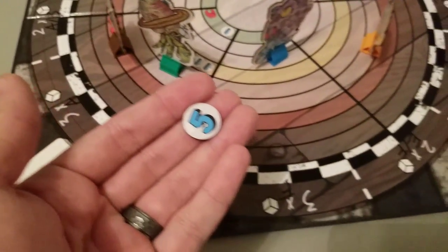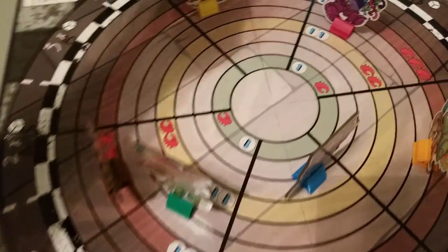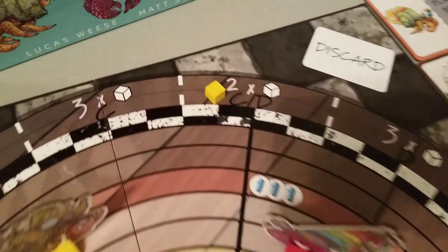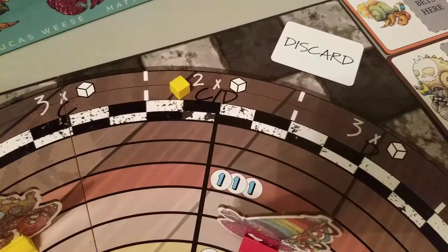You can also bet on a lane, and betting on a lane always costs 1 pearl. So I'll pay 1 pearl and I'm going to bet that one of these crabs finishes in this lane. If a crab finishes in that space, I get 2 times the pearls for each cube there, and that is important for the end of the game.